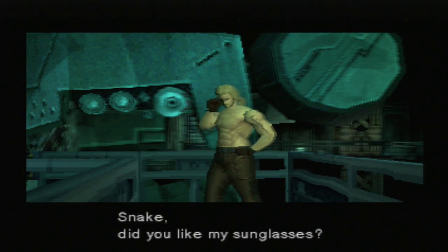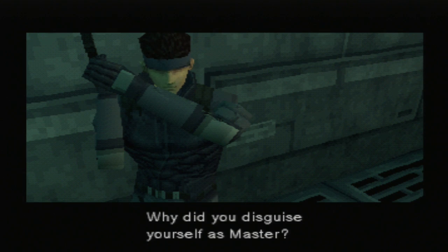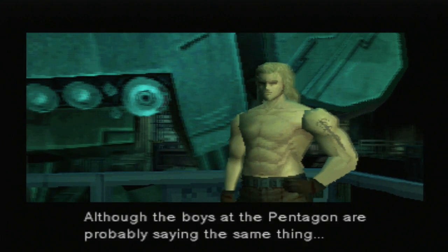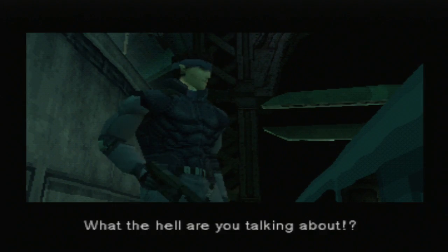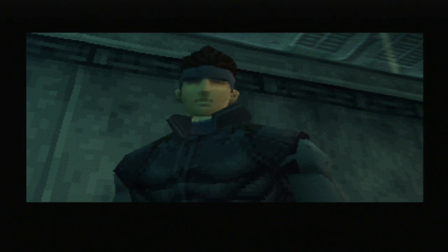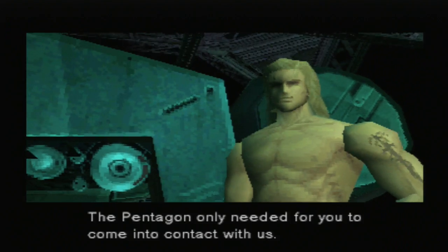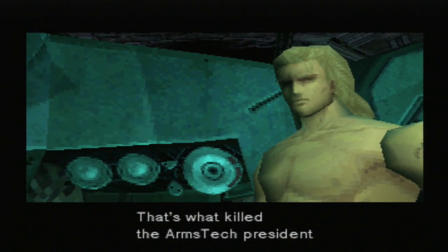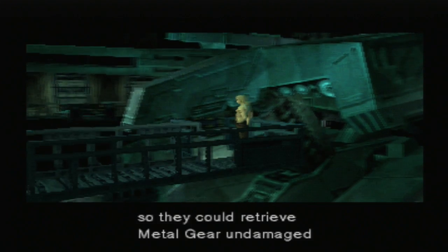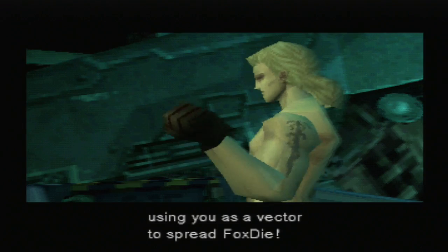Liquid! Snake! Did you like my sunglasses? You'd point a weapon at your own brother. Why did you disguise yourself as Master? So I could manipulate you more easily - and you performed quite well, I must say. Although the boys at the Pentagon are probably saying the same thing. Following orders blindly with no questions asked - you've lost your warrior's pride and become nothing more than a pawn, Snake. Stopping the nuclear launch, rescuing the hostages - it was all just a diversion. The Pentagon only needed for you to come into contact with us. That's what killed the Arms Tech President and Decoy Octopus. You were sent here to kill us so they could retrieve Metal Gear undamaged, along with the bodies of the genome soldiers. From the beginning, the Pentagon was just using you as a vector to spread Fox Die.